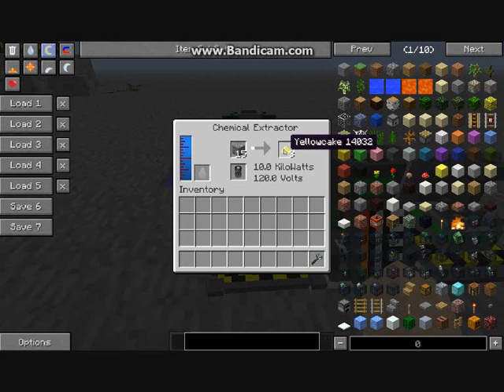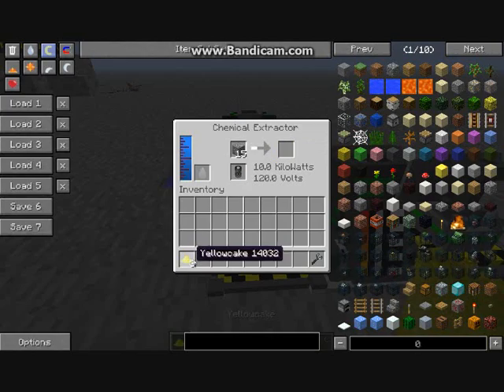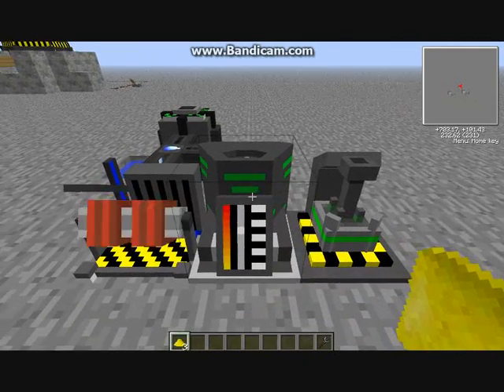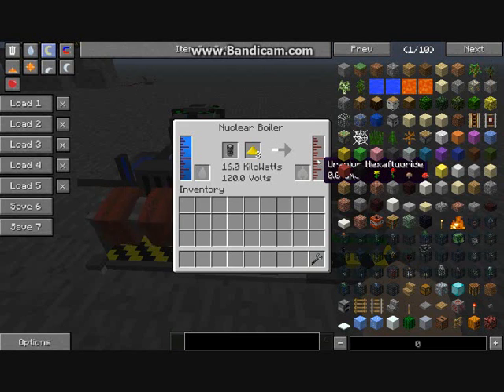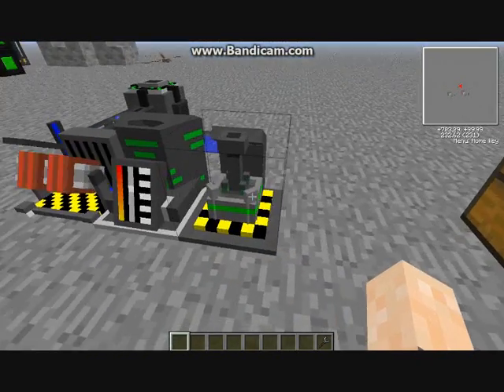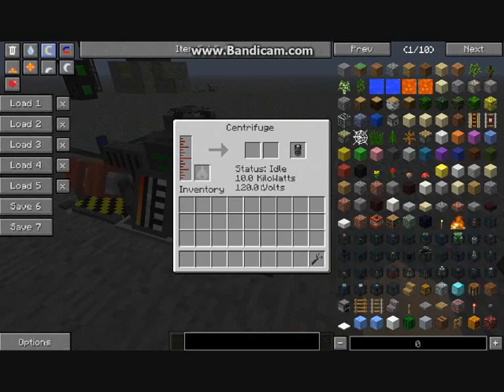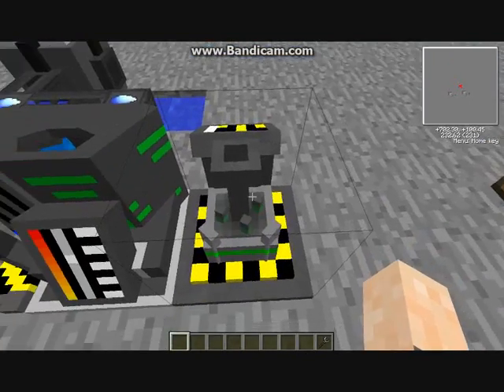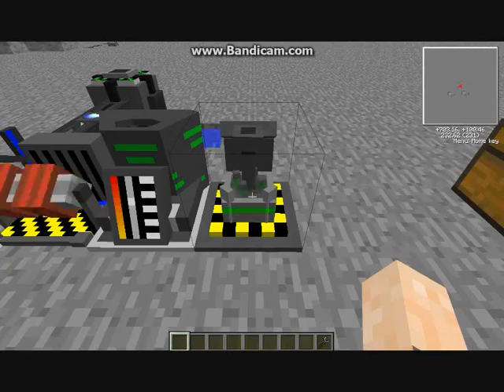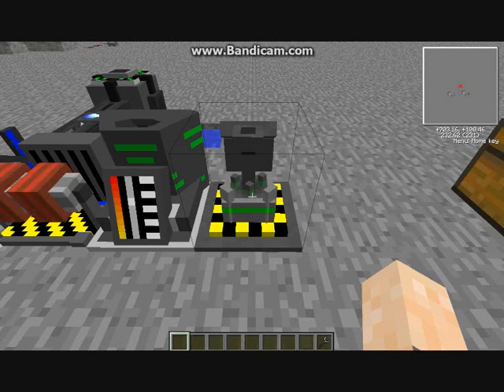It makes three yellow cake from one block, which is very resourceful. You put that manually into the nuclear boiler, which turns it into uranium hexafluoride. That uranium hexafluoride will automatically pipe itself into the centrifuge, and the centrifuge slowly turns that into enriched uranium.